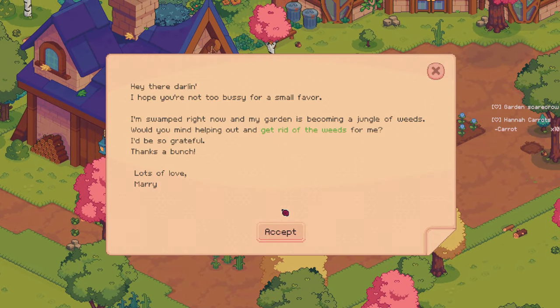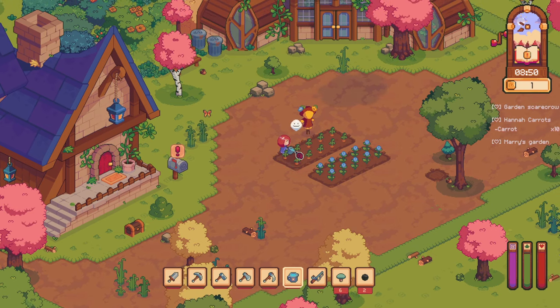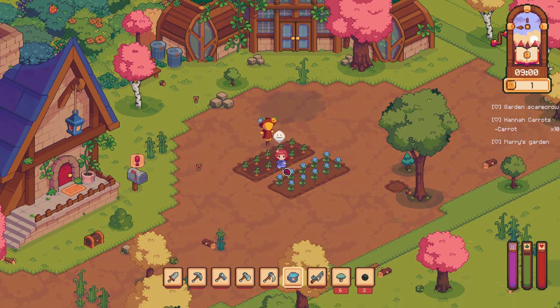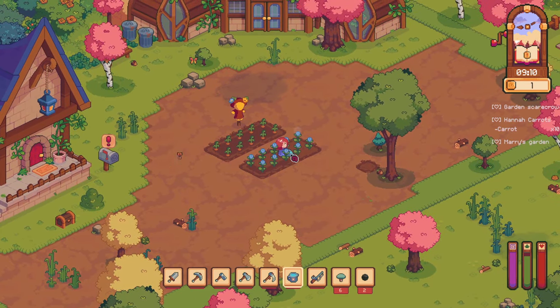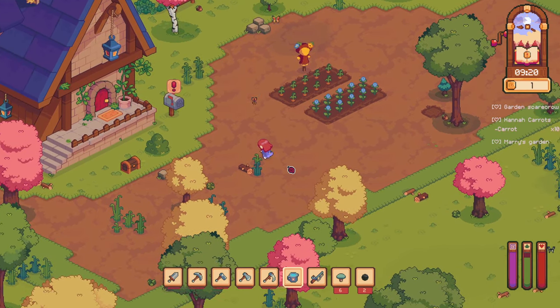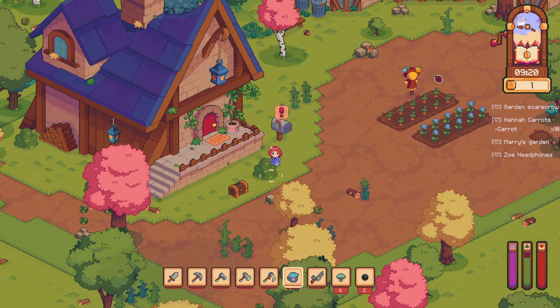Oh, our carrots might be done. Get rid of weeds — Mary wants help getting rid of weeds. 'Do you see my headphones anywhere? I can't find them and I need them obviously. I was hanging out by the lake yesterday — maybe they fell off while I was there. I'm way too lazy to look for them. But hey, if you happen to find them, I'll treat you to some of the best pizza in town.' Alright, so the lake for Zoe's headphones.